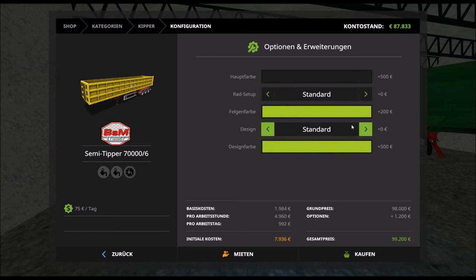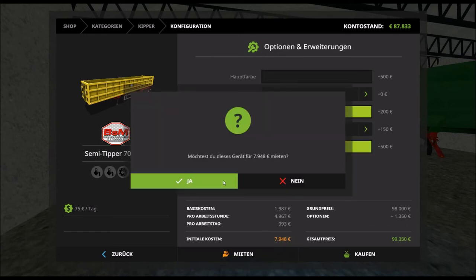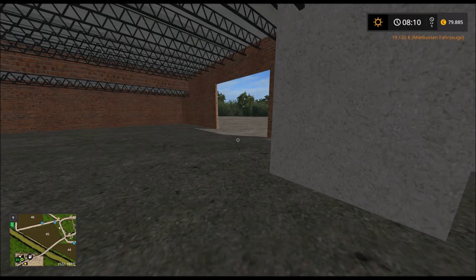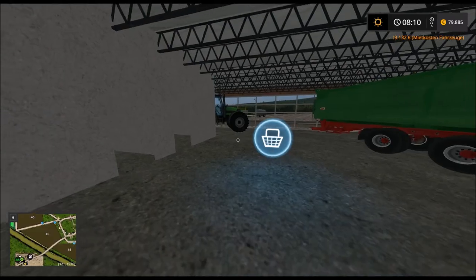In dieser Farbkombination... wir machen lang-LKW, davon einen. Ne Dolly haben wir. Dann soll es das schon gewesen sein, zumindest.